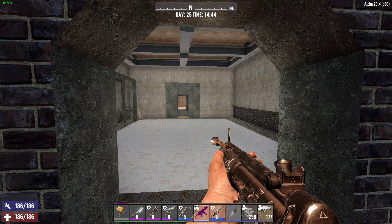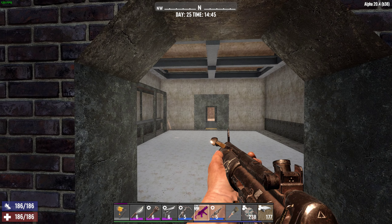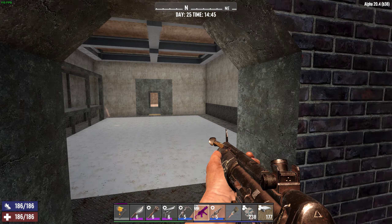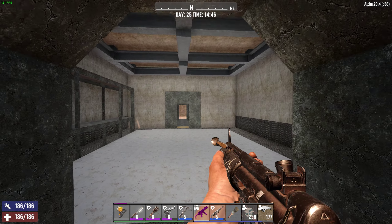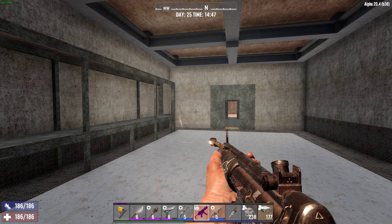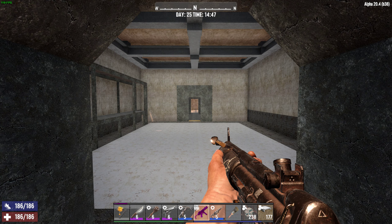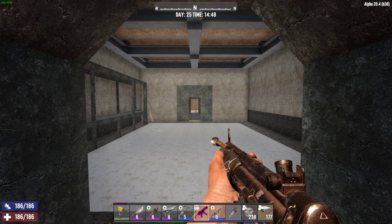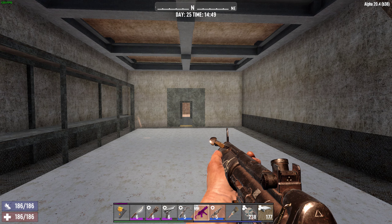We're back with a short Seven Days to Die video and we're going to talk about warehouse shelving. I'm working on a new base and it's always good to have a warehouse so you can put crates and boxes and things, keep it out of the way and be able to access it later. It's been a little tricky sometimes getting the shelving to look okay.